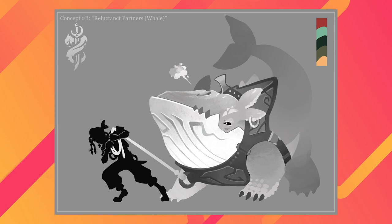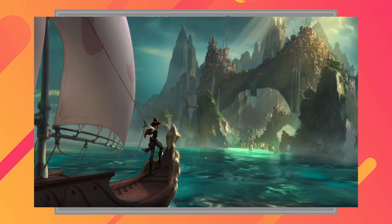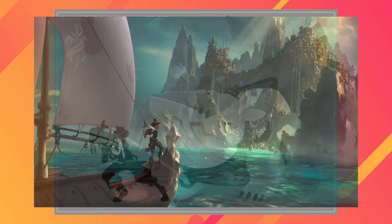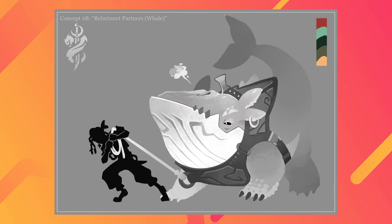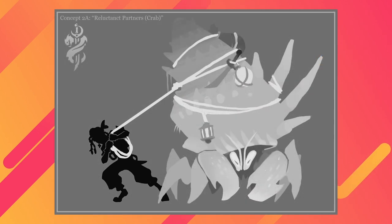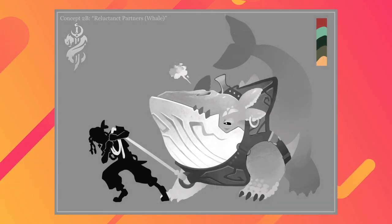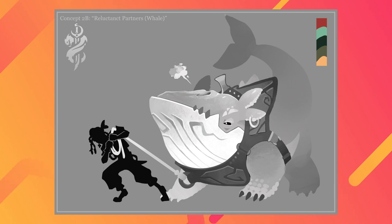Another region I wanted to explore was Bilgewater, because I like the whole pirate, nautical theme. I had two different ideas, because another relationship I wanted to explore between the human character and the non-human character was one of dissonance — sort of like they don't get along. So I called this concept the 'reluctant partners.' I also had a version with a different monster, but the same sort of implied relationship.